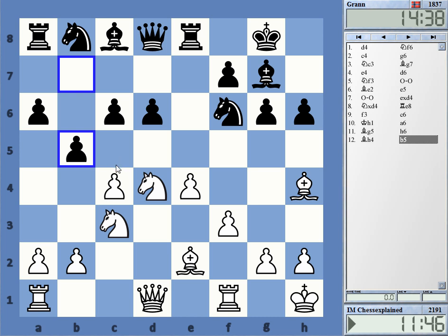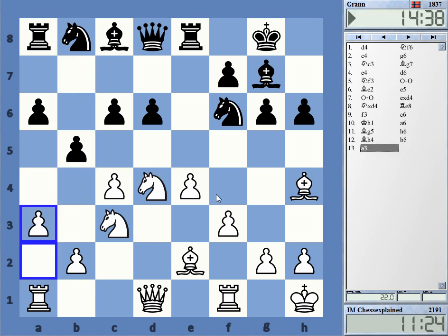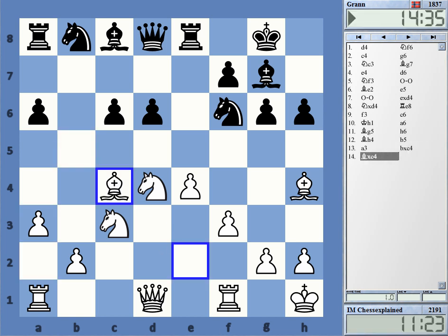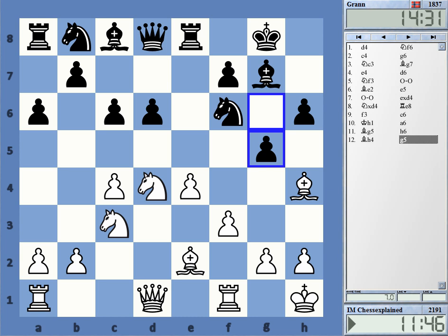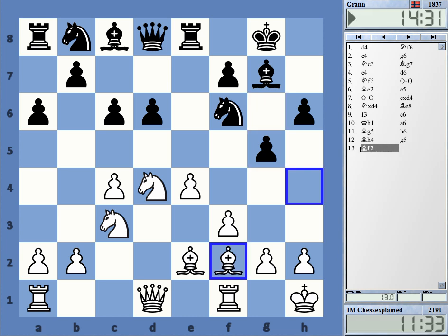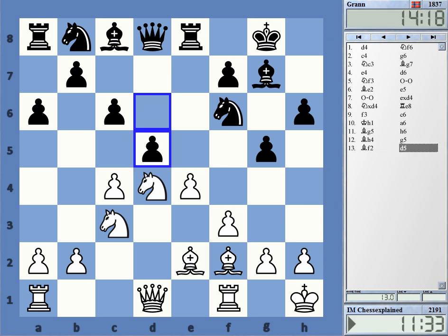This is definitely okay — white can play that. It looks a bit shaky because of the lack in development; black has made many pawn moves, but there is no direct refutation. I probably would have played something like Rook c1 or a3-b4, stabilizing the center, leading to a position that's just slightly better for white but nothing special. g5, however — I have my doubts. It really weakens quite a lot.